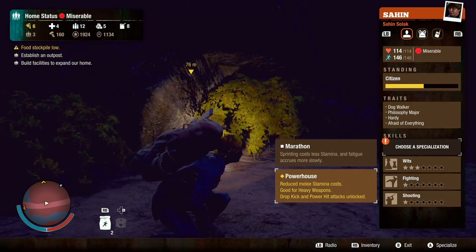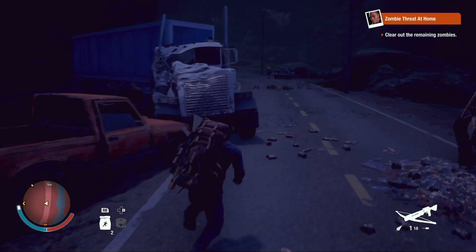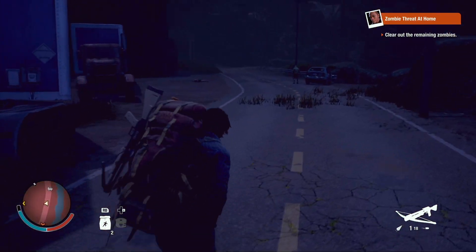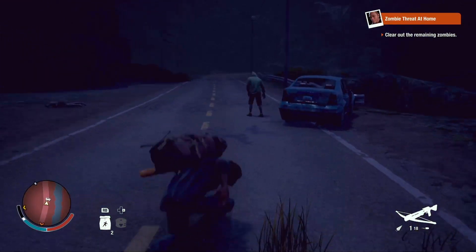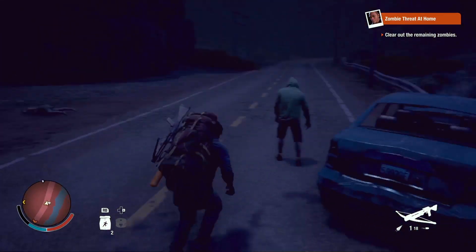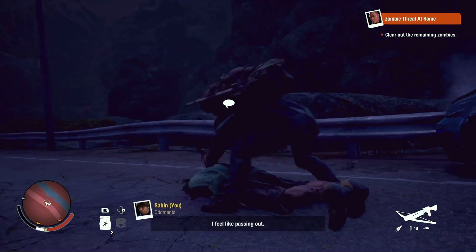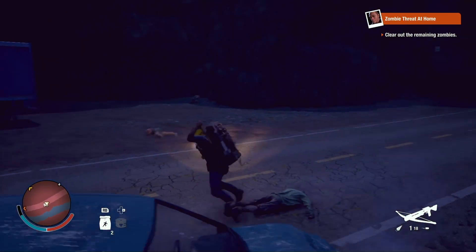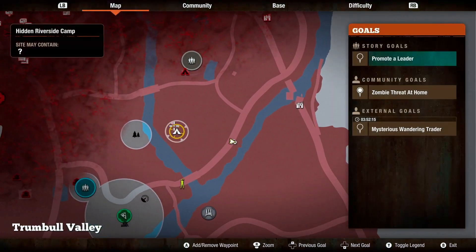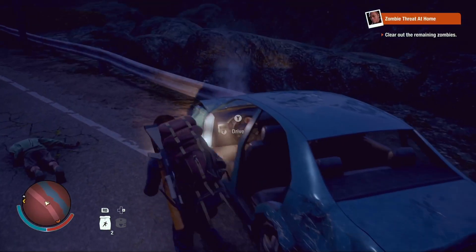Let's upgrade his stats real quick — make him the powerhouse guy so he can take out plague hearts. I can't wait to knock down a few zombies. Let's get out real quick. There's someone else here. Okay, dude in the corner. We're gonna drive up here.